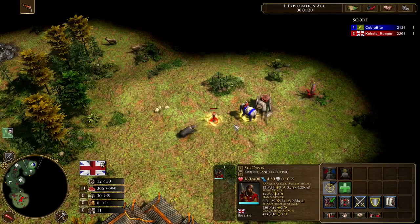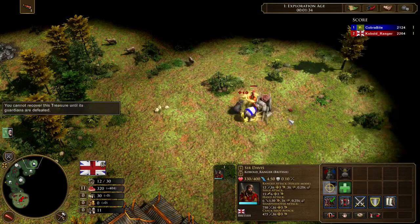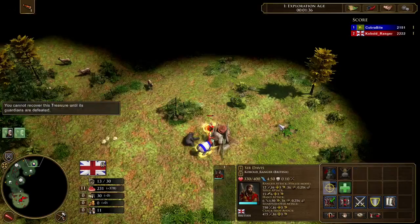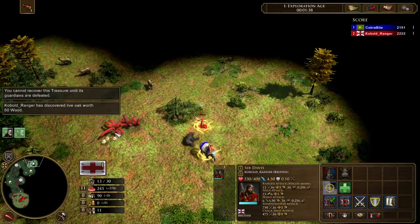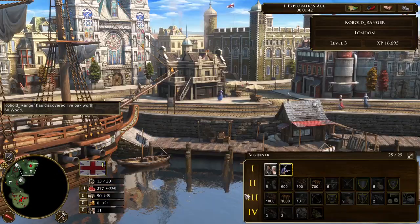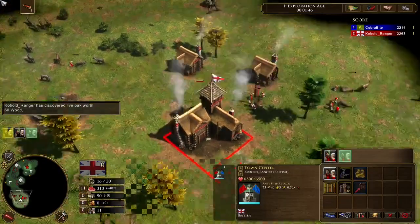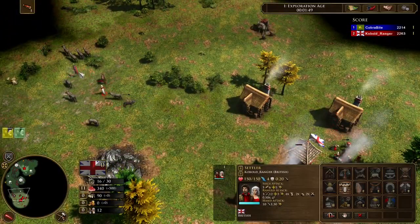I'm getting a treasure here. He almost stole it, but I got it. Early on you want to get some wood treasures — that's pretty important. The more wood treasures you get is essentially more villagers you'll get during transition, because you might be able to build an extra house.